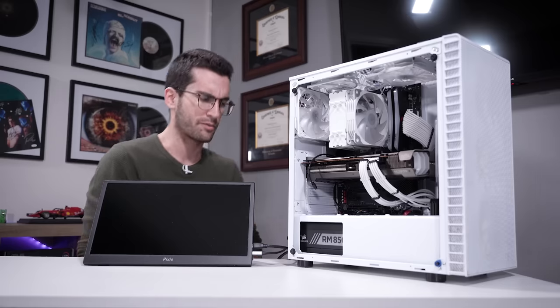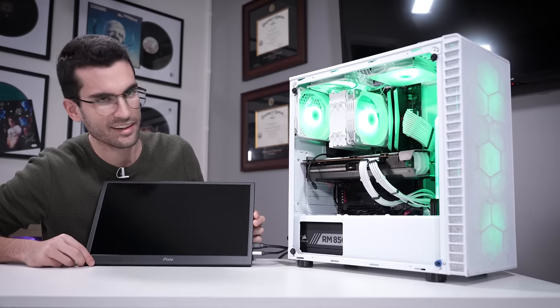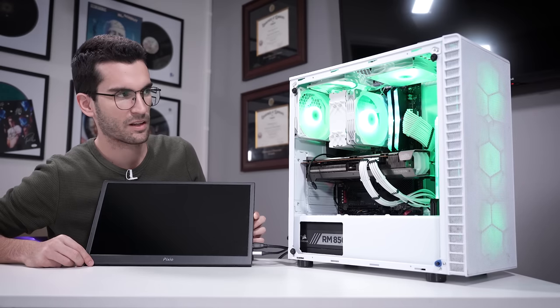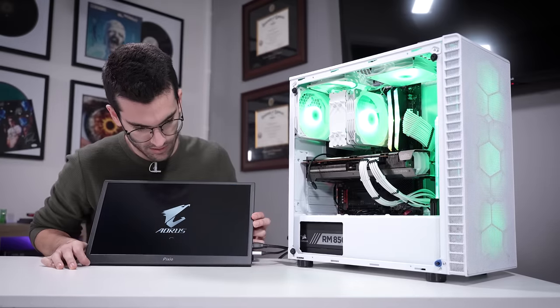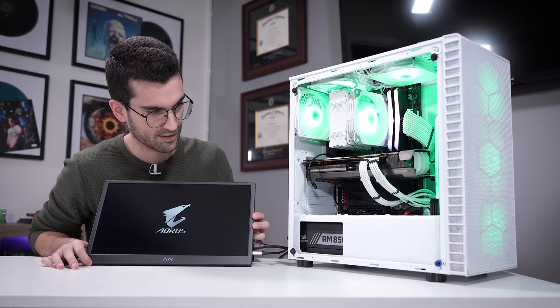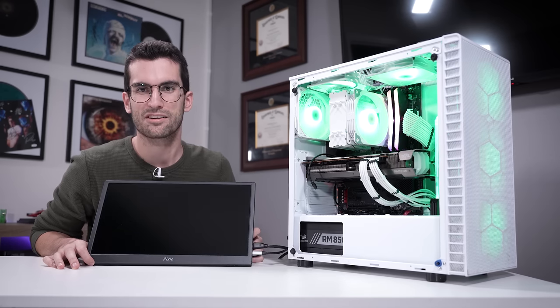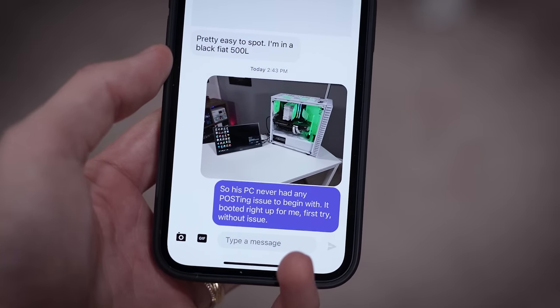Powering on — fans spinning, very green LEDs, mint green actually — I dig that on a white case. Looking for any sign of life, any debug LED on this board... and it works. Am I being punked? So I just let the owner know that his system works perfectly fine and booted up first try without issues. It's possible he may have miswired something, or his monitor was off, or the rear switch wasn't turned — but he said it wouldn't post, which implies it was powering on to some extent. Maybe he just had a bad display cable.